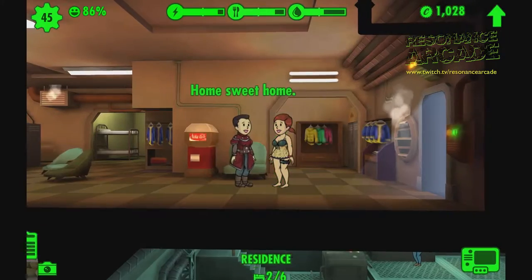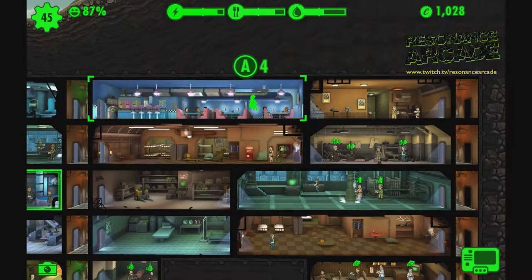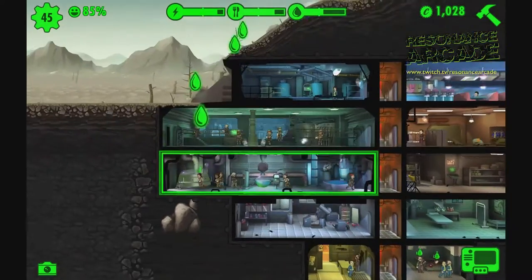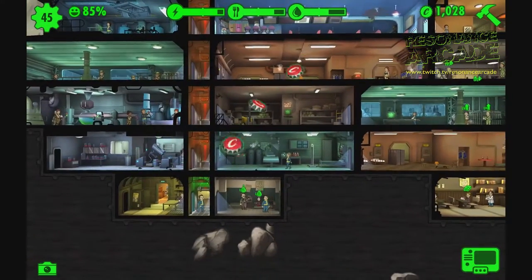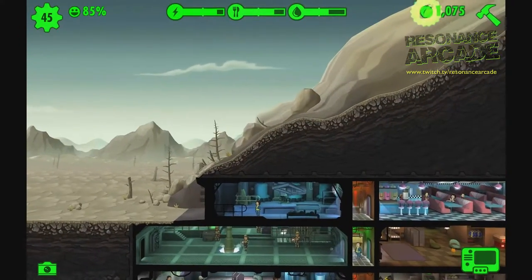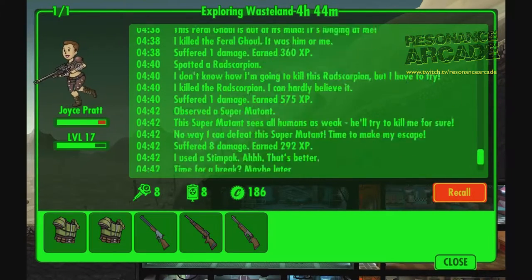So far I've managed a six-hour trip — in real-world hours — before any of my dwellers ran out of health, died, or I had to recall them. The longer they're out the harder the enemies are, but the better the loot they get. Once you recall a dweller it takes them half as long to get back, so if they've been out for six hours it takes three hours to return. This is all in real time — you don't have to have the game running while this is happening — but most things in the game tend to pause while you're not playing. This means you need to plan for absent dwellers and make sure you've got enough to cover while they're out in the wasteland.